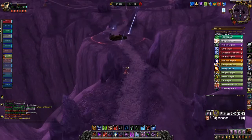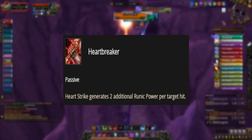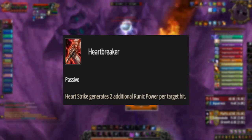Level 56 talent. In this tier, we would be choosing Heartbreaker, as it passively buffs your Runic Regeneration from hitting additional targets with Heart Strike.